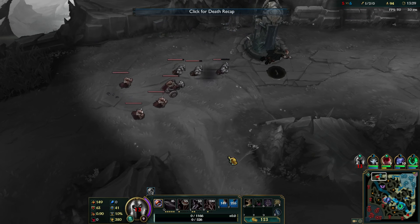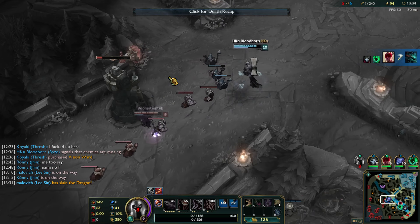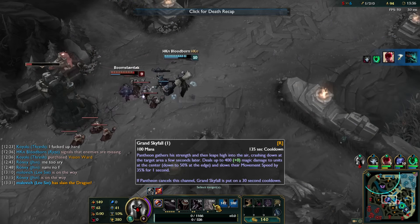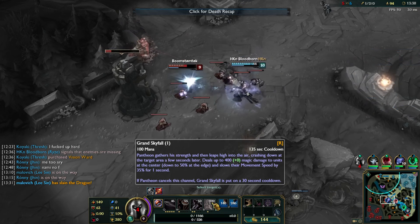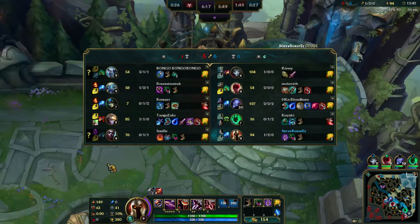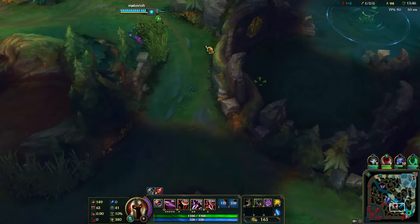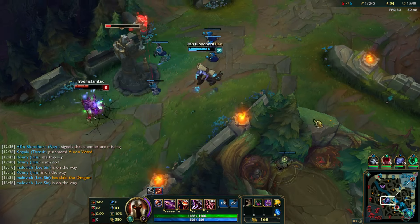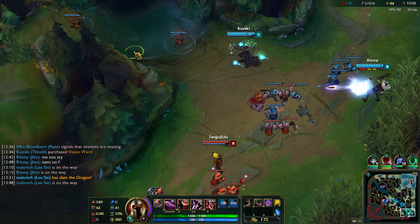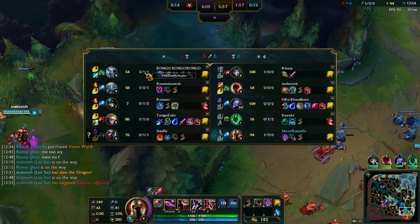I got Yomuu's Ghostblade now. See if maybe I can do some roaming. I feel like this ultimate has been very useless so far, but that's because I've been trying to stay in lane to keep Echo in check. 76 farm to 94 farm — you can tell who's been winning lane. But that's not enough now that I've been killed by Volibear. Echo didn't get anything out of that solo Volibear kill though, so that's good.